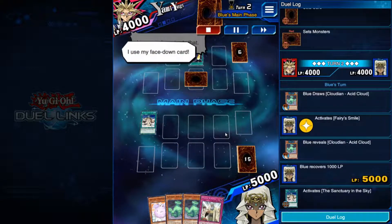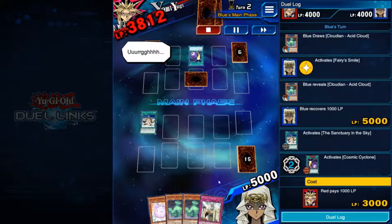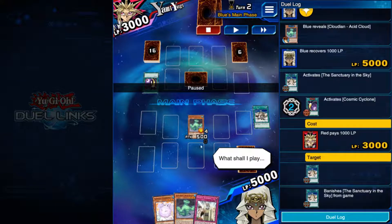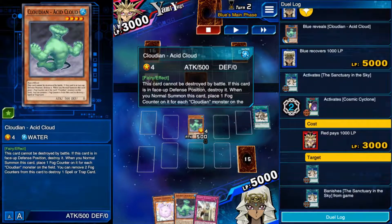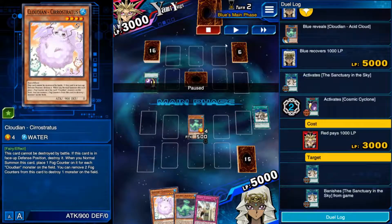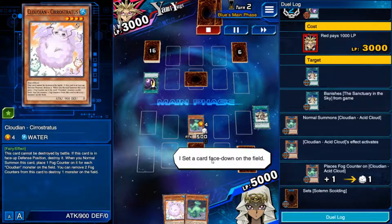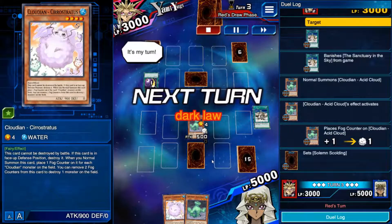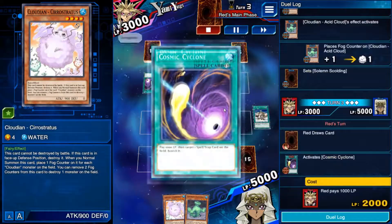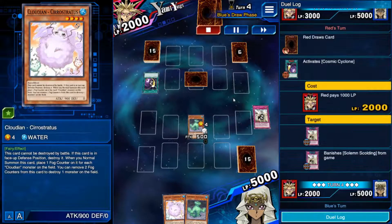We activate the field spell — it gets Cosmic Cyclone'd, which kind of sucks. It definitely sucks without the field spell; we take a lot of damage and the max assault is a bit more difficult to use since we're going to be a bit more open. He has no back row now. I want to summon Acid Cloud first so that Cirrostratus will get its two counters to destroy a monster, because it doesn't seem to be a very back row-focused deck.